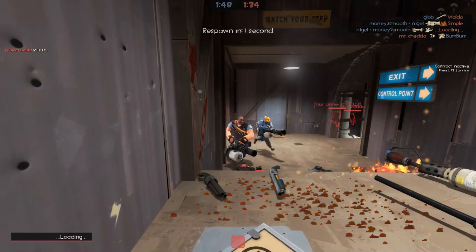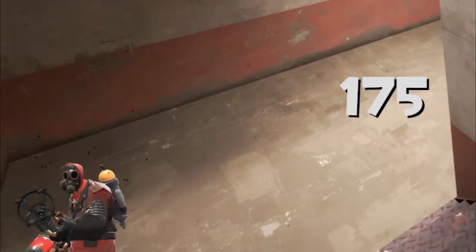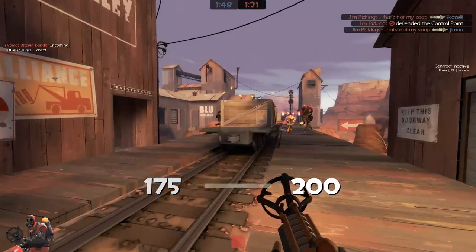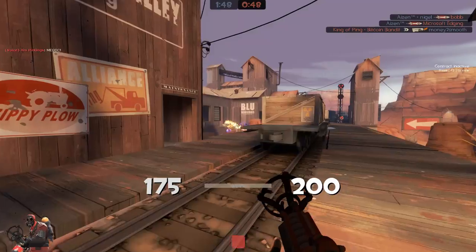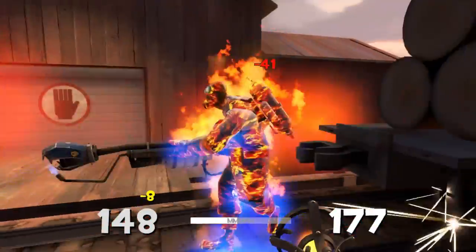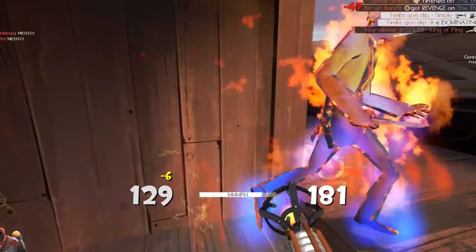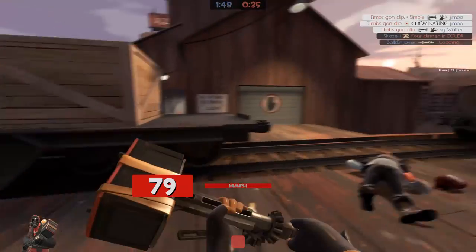I even got the enemy team to run the Phlogistonator — that's the power of this weapon. Not over my dead body — they're capping our point. Okay, let's both just die. We're covering this point one more time. Back Burner Pyro — too slow. Spy — too slow. Sniper — that's too fast for me, I'm going away.